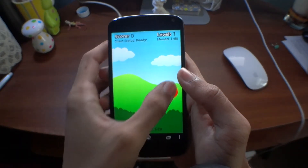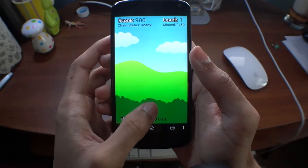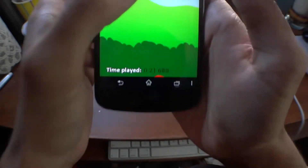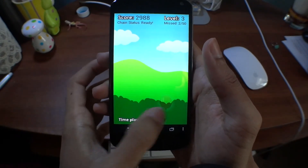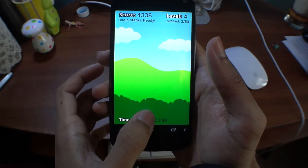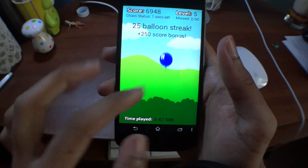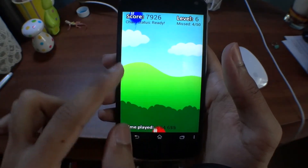Basically we tap balloons and it tells us when we've advanced. It also shows score, level, missed — we can miss 50 balloons before the game ends — our chain status, and time played. We've reached level 5 and unlocked a new balloon. Training basically lets you hit two balloons at once, but it's in every three-second intervals which counts down a pair for you.